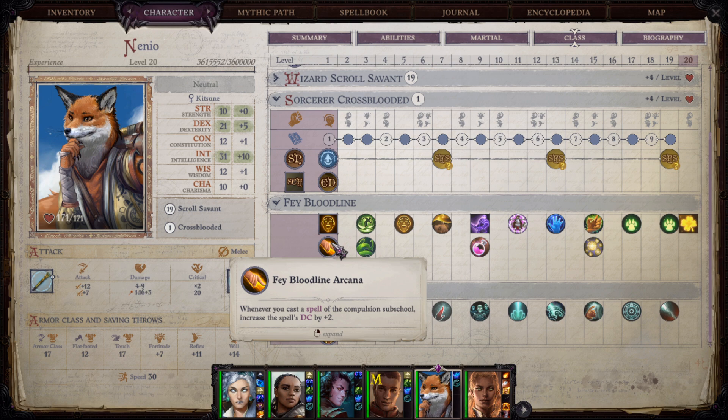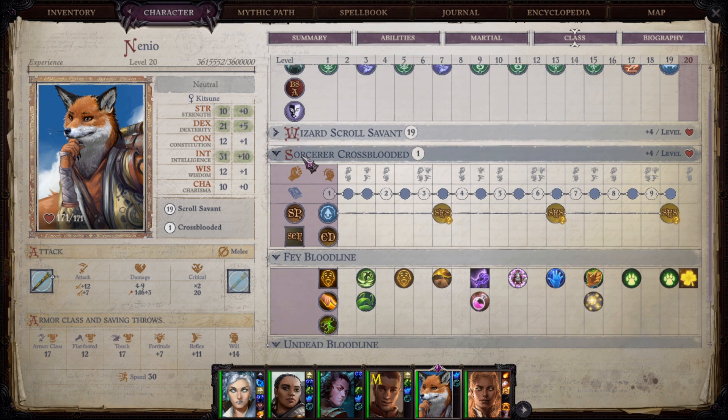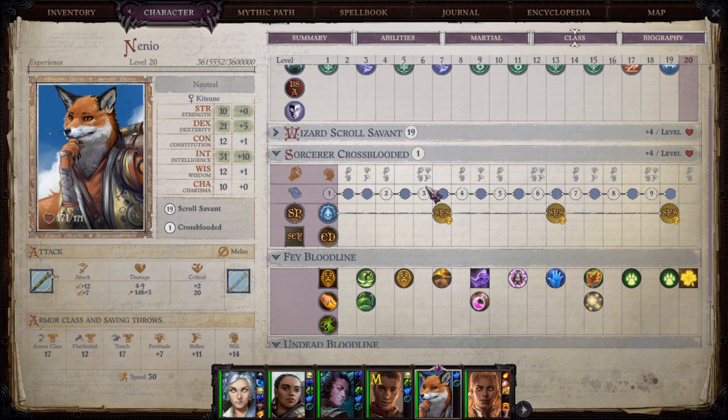I also went with Undead Bloodline. I'll showcase a bit of combat against undead. I think this is very useful because otherwise you would be almost useless against some undead enemies with this build, since we really don't focus on damage at all — we go full control. But you could also just not take a level in cross-blooded sorcerer, do 20 levels of scroll savant, and you're not that much worse. I'd just advise focusing a bit more on evocation and damage if that's what you choose.